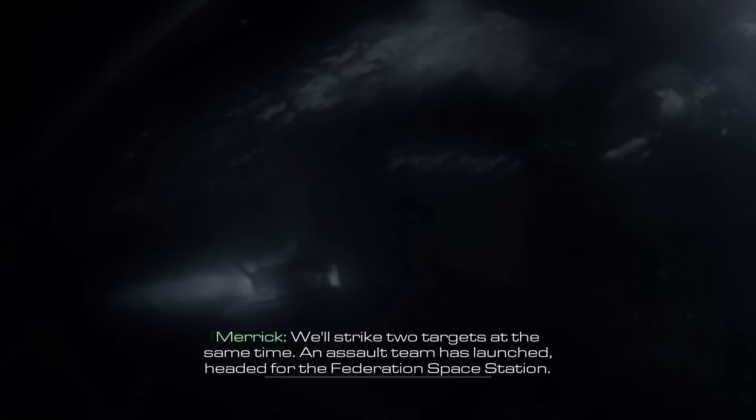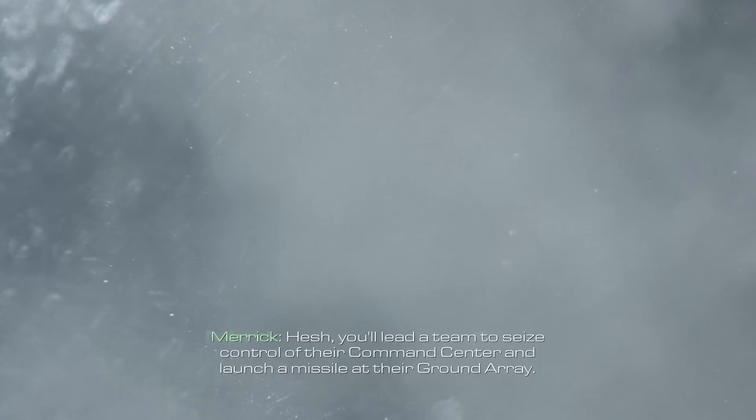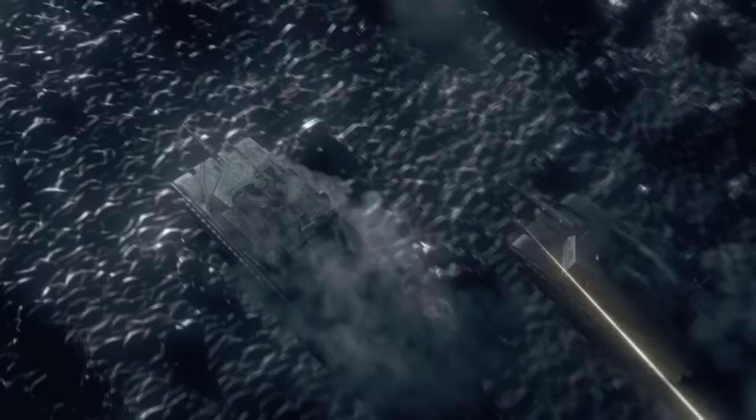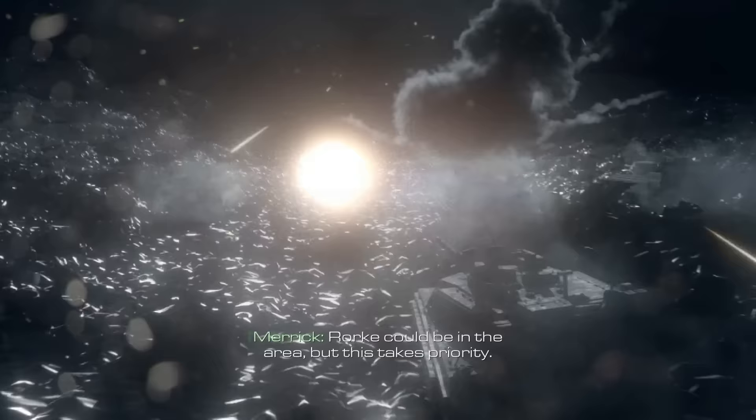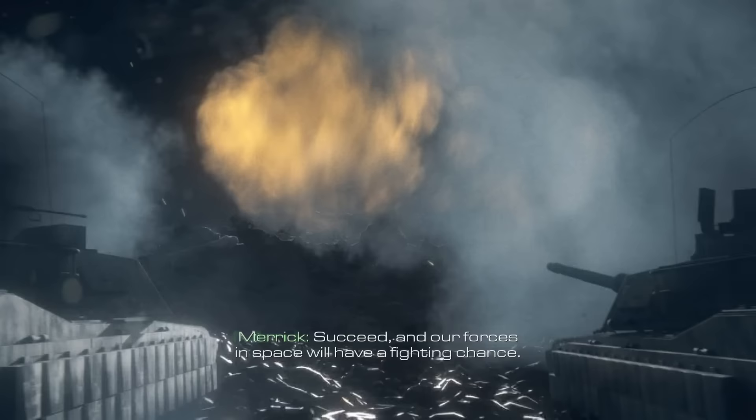We'll strike two targets at the same time. Missile team's launch is headed for the Federation's space station. Their mission is to breach the station and take control of its orbital weapons. To make their approach possible, we have to destroy the space station's early warning array on the ground. Hesh, you'll need a team to seize control of their command center and launch a missile at their ground array. LORK could be in the area, but this takes priority. An armored battalion will punch through the FED's defenses. Expect the most intense resistance of the entire war. Succeed, and our forces in space will have a fighting chance.